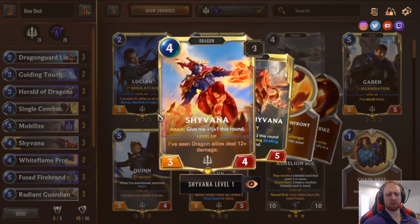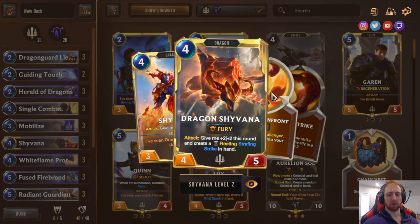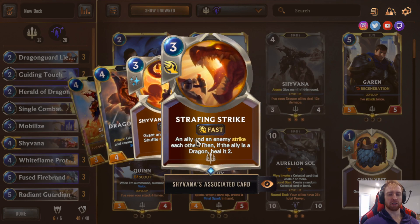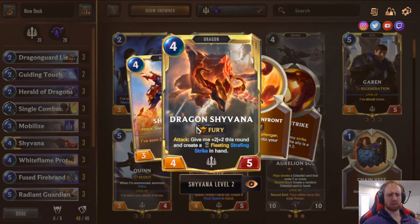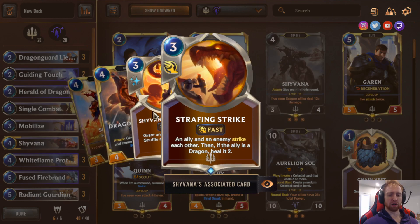Shyvana's level-up isn't that hard to achieve if you have Screeching Dragon — you attack with her, she deals 12-plus damage (that's four), then you play Screeching Dragon and attack again, and that's a level up. Leveled Shyvana is a 4/5 that grows bigger. Her spell is Shyvana's Confront — three mana, grant an ally Challenger — which I almost never use. I hope they buff it. But overall, Shyvana is good for the role she plays in the deck.